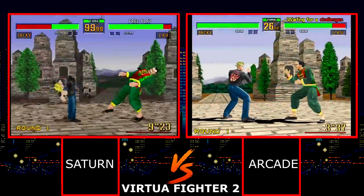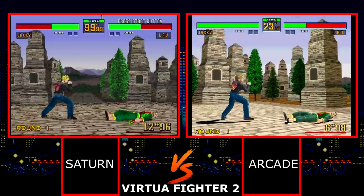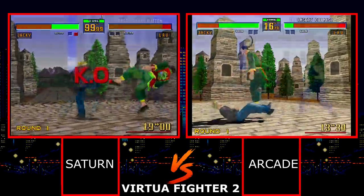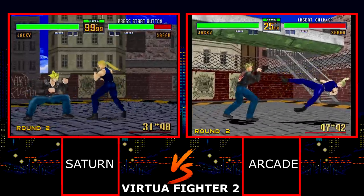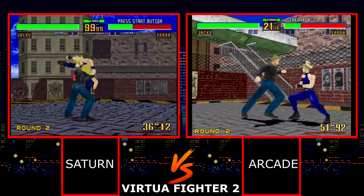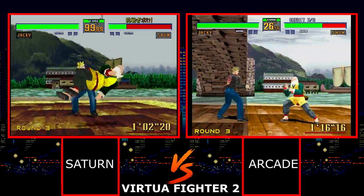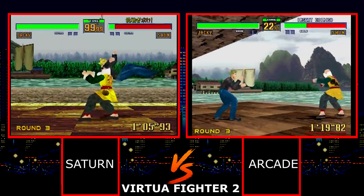It was Virtua Fighter 2 that really showed the Saturn could do so much more. It of course couldn't match the Model 2 arcade one for one, but considering what the first game had looked like, it was almost as if it was on different hardware entirely. It runs at 60 frames per second, uses the Saturn's high-res interlace mode, and has some of the better textures I had seen at that point. Sega even nailed the gameplay — fast, smooth, and perfect for multiplayer. Had Sega kept up this level of quality in the years that followed, their battle would have been so much less stressful.